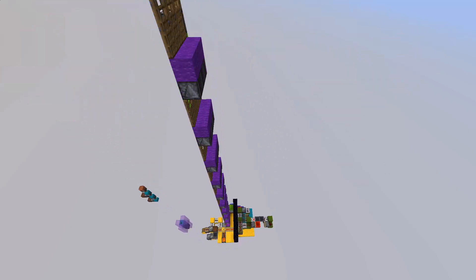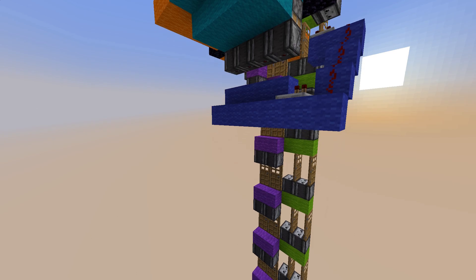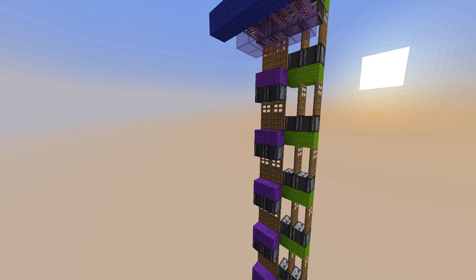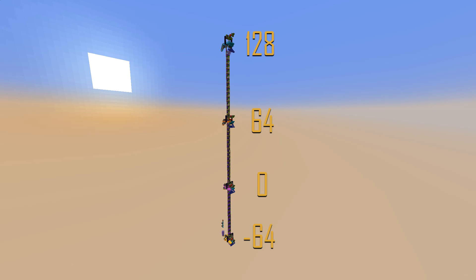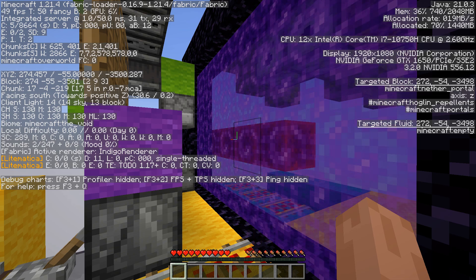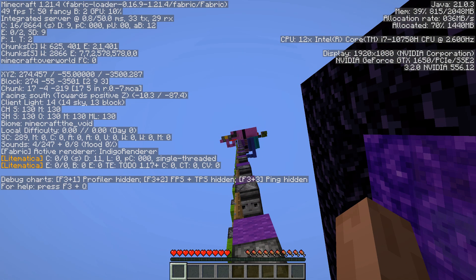This setup allows us to travel up and down between as many floors as you want, all the way from Y-64 up to 320. For this video I have prepared 4 floors roughly 64 blocks apart from each other, with the first floor at Y-64 and the top floor at 128. You can use either less or more floors at different heights.